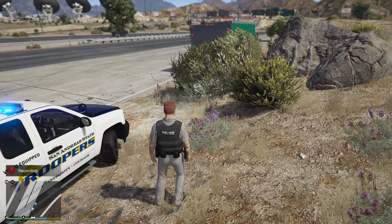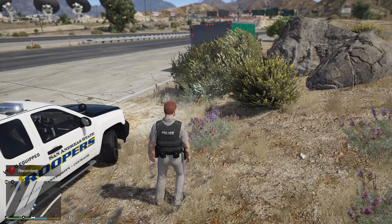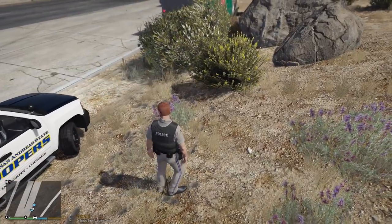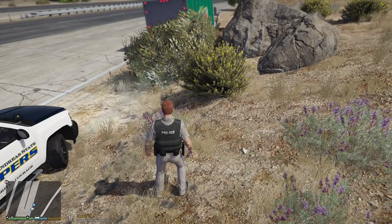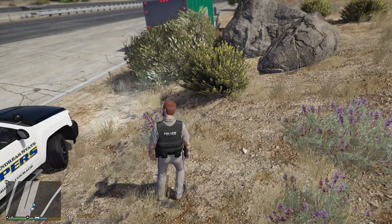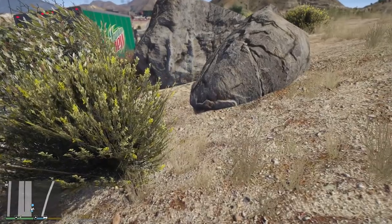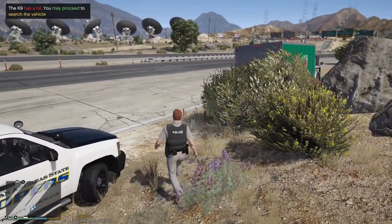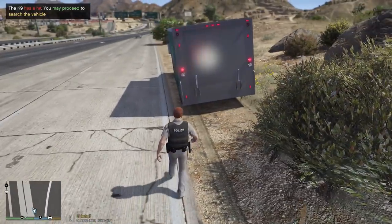Let's see what he finds. Trying to see if the dog's doing anything — I can barely see him there through the bushes. That looks like an alert. I just saw him get up on the thing. Canine has a hit — you may proceed to search the vehicle. We're going to get the driver out of the car here and detain him while we search the vehicle.